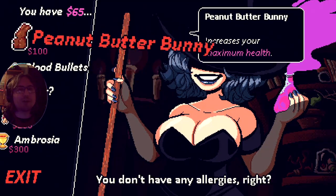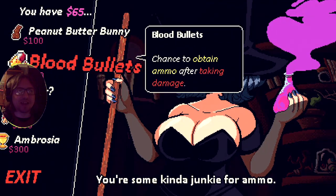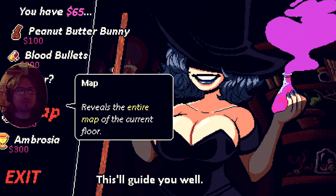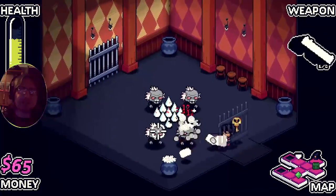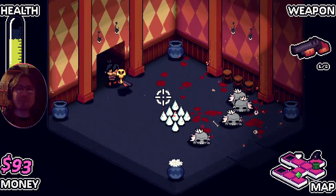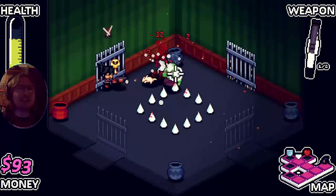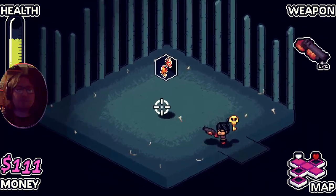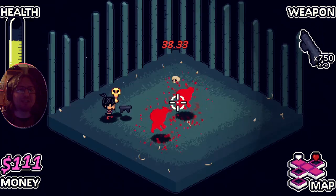We've got the same weapon as last time. Hello stranger - peanut butter bunny, max health! That's actually cheaper than the doctor's max health upgrade. Sugar lowers your HP by half but you move really fast - I don't think we want to reduce our health to two. Jumping might actually be a really really good strategy - just jump over enemies and pots. Pay attention to the bunnies that are dropping on you.